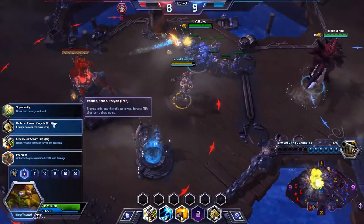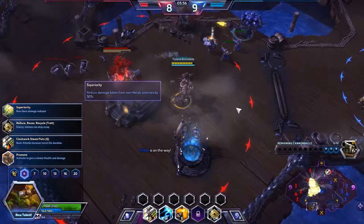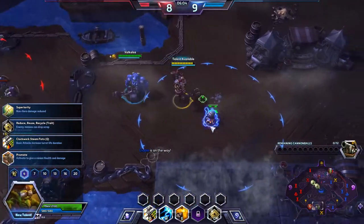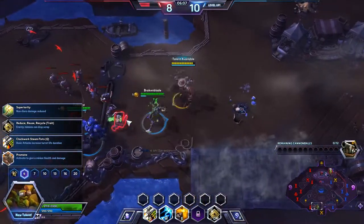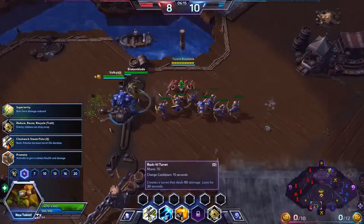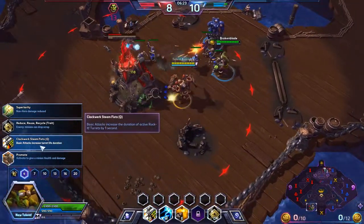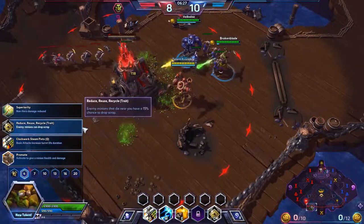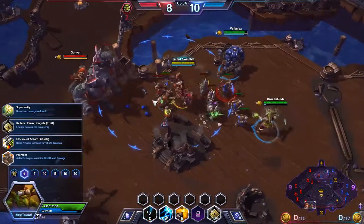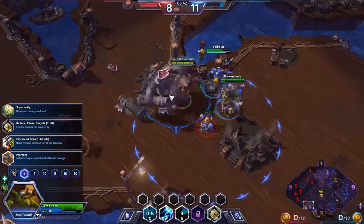Let's go destroy some structures and explain the four level 4 talents. You have Superiority which reduces damage taken from non-heroic enemies. Then there's Reduce, Reuse and Recycle which increases the chance that scrap will be dropped so you can restore your mana, especially when things die around you. There's also an upgrade that increases the duration of your turret by 1 second — though since turrets last 30 seconds, gaining just 1 more second isn't that impactful. And then there's Promote, which promotes one of your minions to give them more damage and more health.